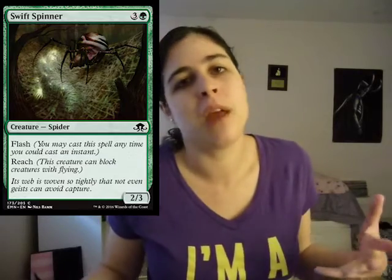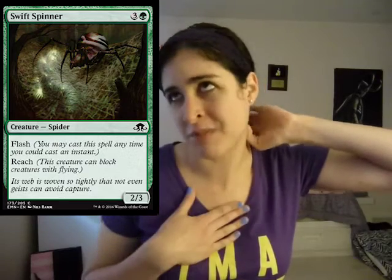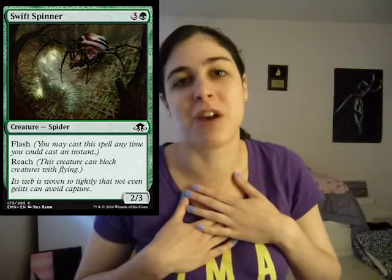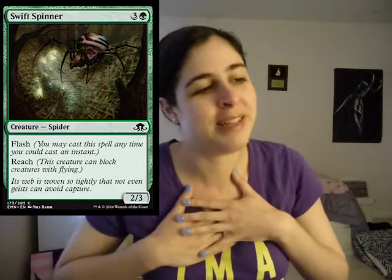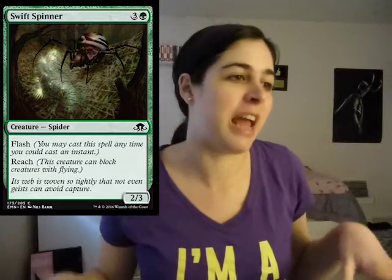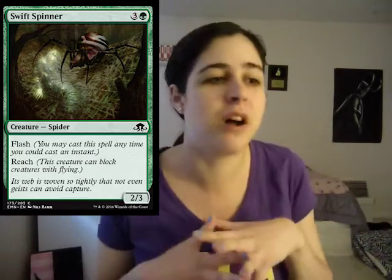Then we have Swift Spinner. Here we go with the Ambush Vipers — I'm just all about Ambush Vipers all day every day. If I could just build an Ambush Vipers deck that would be my deck. I run Snapcaster Mage too — the card's nuts. I haven't played Modern in so long, I miss my Snapcaster Mages. Anyway, Swift Spinner is a four mana 2/3 with flash and reach. It's nuts.